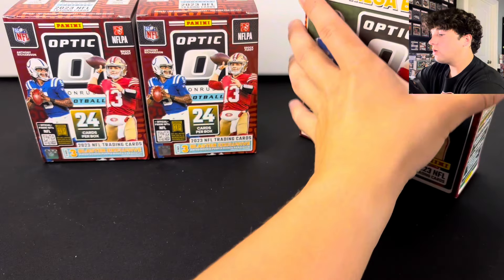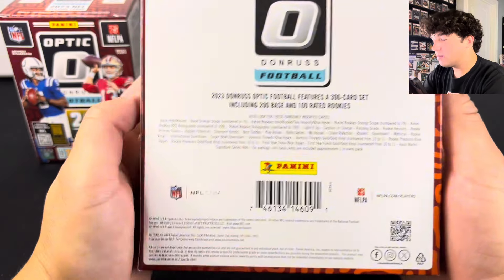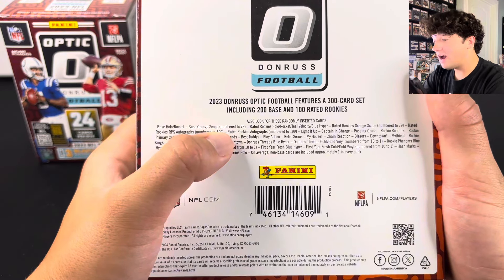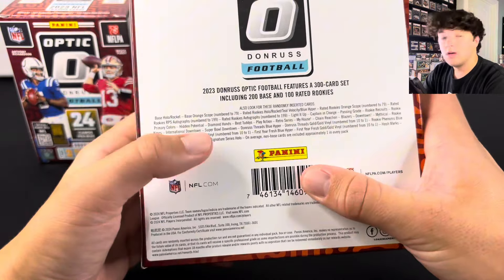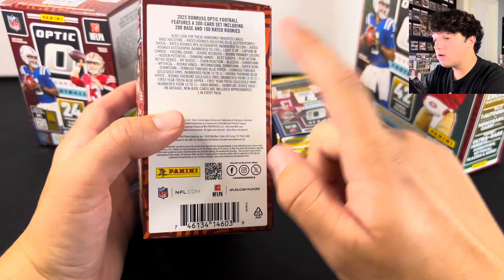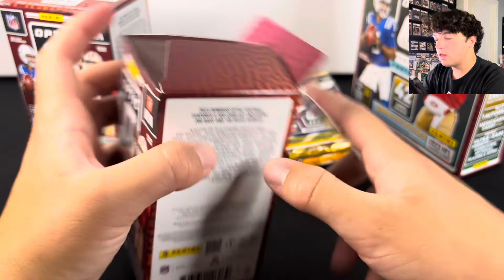We're going to get all of these packs out. You get seven cards per pack on the Mega Boxes with six packs in the box. Looking at the back of the box, you can get the Rocket parallels, Orange Scopes numbered to 79, Teal Velocity, Blue Hypers, Rockets and Hollows. There are also numbered autographs and case hits. Same thing with the Blasters — you can get patches numbered to 10 or 1-of-1s, and numbered autographs as well.